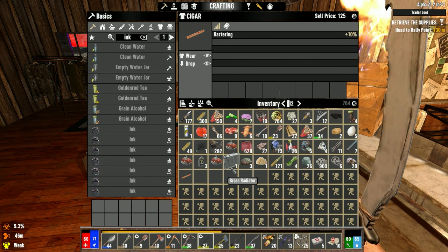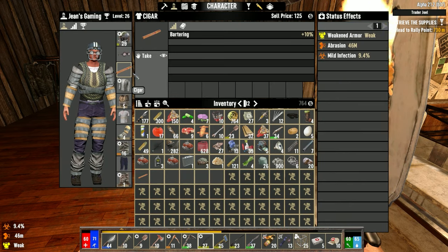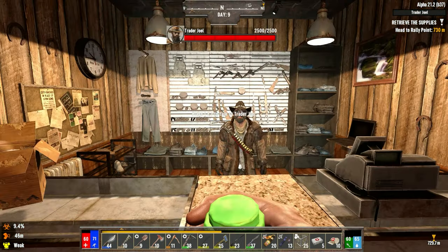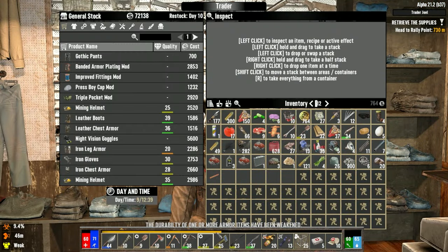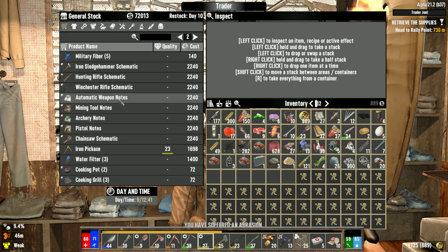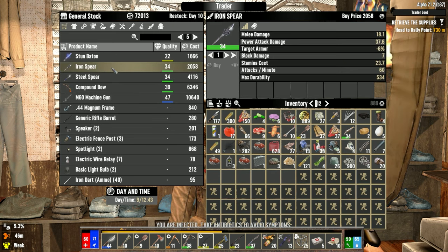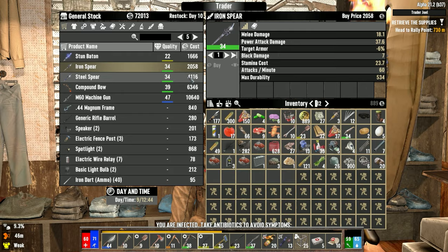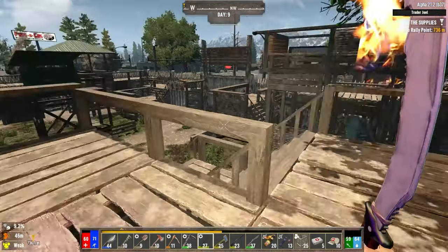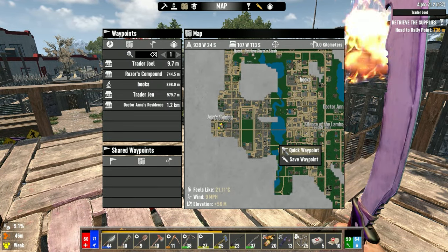We already had a cigar — that was so dumb, I should have checked first. I just threw away money. The infection is at 9.4%. We could have gotten an iron spear or steel spear — damn, that could have really helped us. Okay, let's go do the tier two fetch then — we don't have the cash for anything else right now.